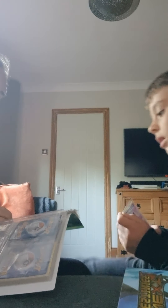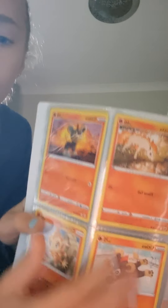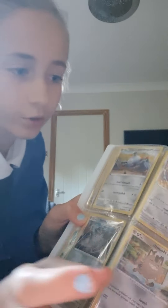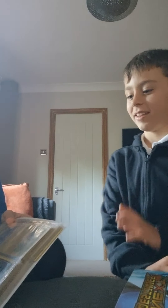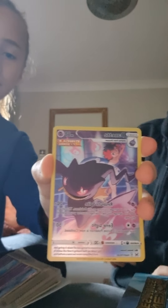My fire types are: Ponita, Litleo three times, Chimchar, Tepig, and Litwick. Ponita is my absolute favorite fire type that I have. Then I've got Litleo twice, Chimchar — he's a monkey like Fire Blaster — and Tepig and Litwick.